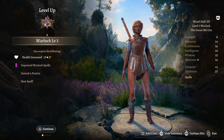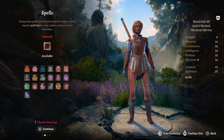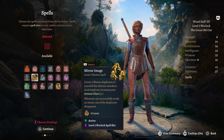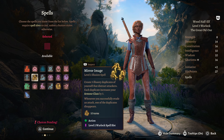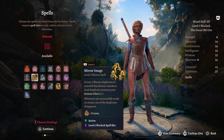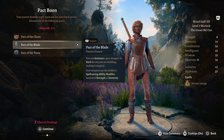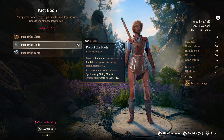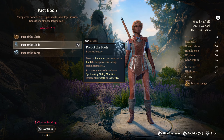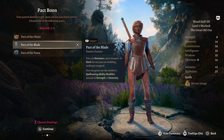Warlock level 3. We have improved Warlock spells, so most of your Warlock spells have become more powerful, and we gain a new passive in our Pact Boon. We get one spell and we are going to take Mirror Image - phenomenal for buffing yourself up, adds to your AC, and it's not concentration, it just lasts until you get hit. We're going to take Pact of the Blade, which lets you summon a Pact Weapon or bind the one you're wielding, making it magical. Pact Weapons use the Warlock's Spellcasting ability instead of Strength or Dex, meaning our Charisma is our modifier.